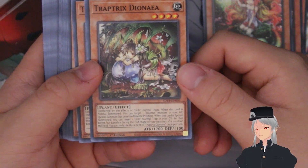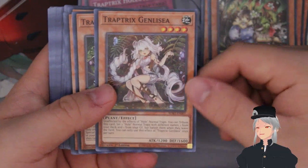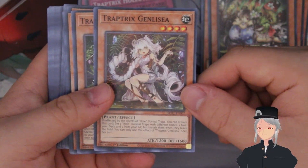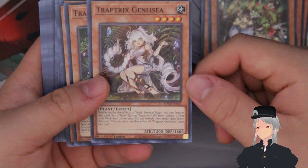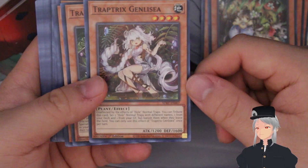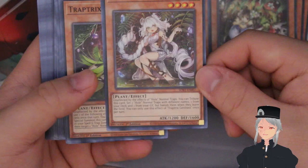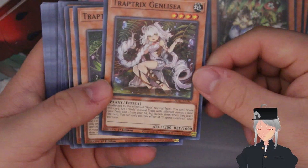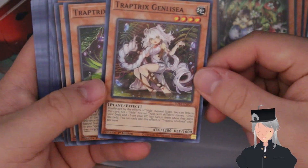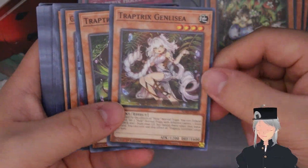We have Genlisa, one of the newer ones from around 2022. This one reads: you tribute this card to set two trap hole cards with different names, one from your deck and one from your graveyard, then banish them when they leave the field. It's not the greatest card and not really worth the deck space, and it's not even the highest rarity, so it's kind of a bad card.